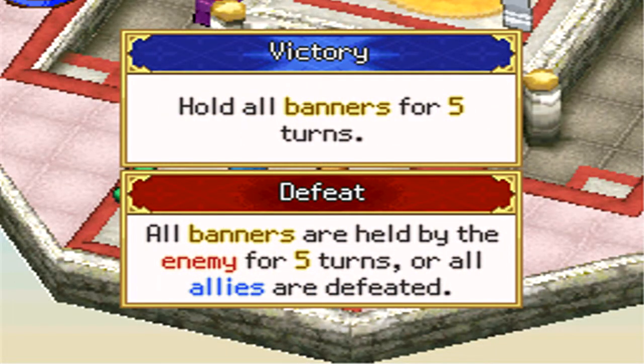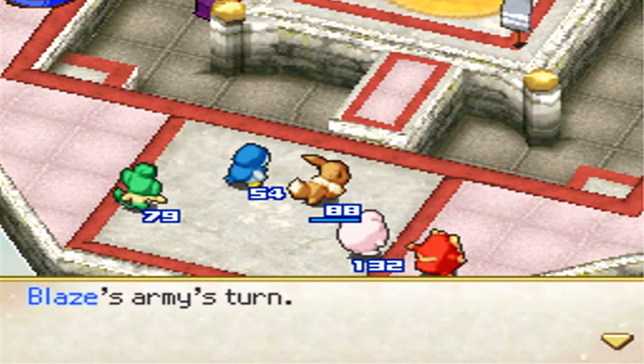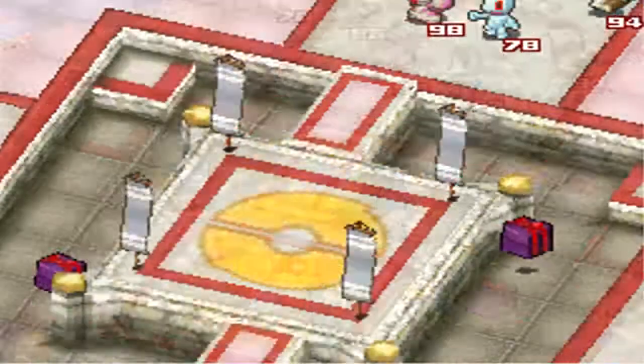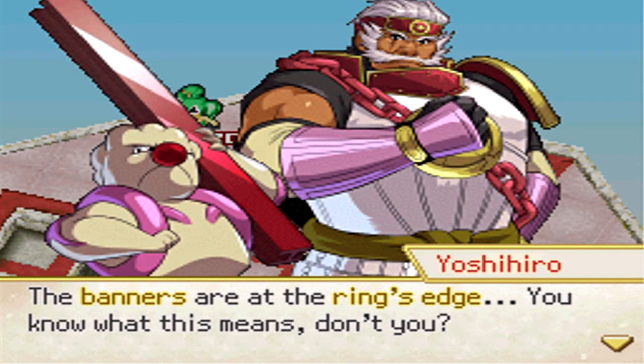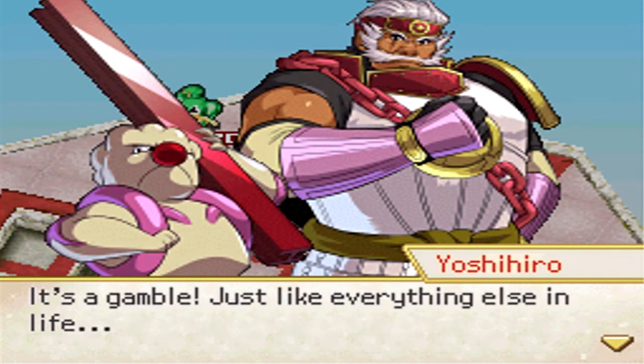This one is a little different: you have to hold all the banners, but you have to hold them all for five turns. Not even one of them can be taken away during those five turns, or else you have to restart. That's why they gave you 30 turns to finish this, because they know it will take a while, although it usually doesn't take up to 30 turns. 'The banners are at the ring's edge. It's a gamble, just like everything else in life.'